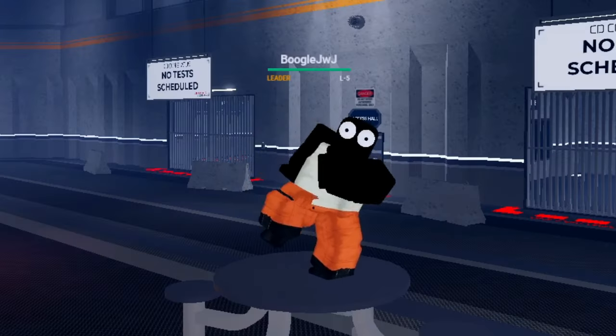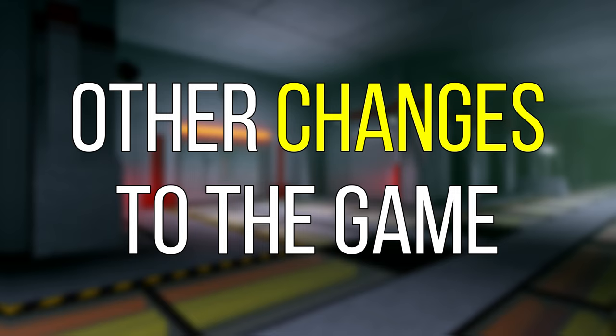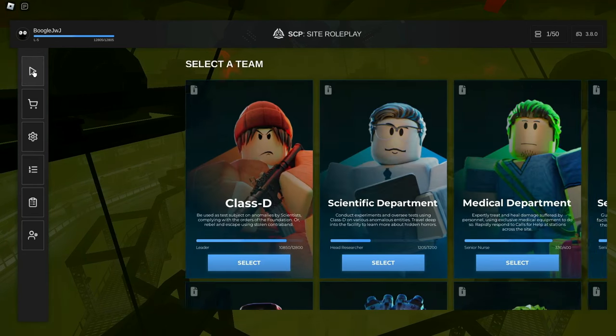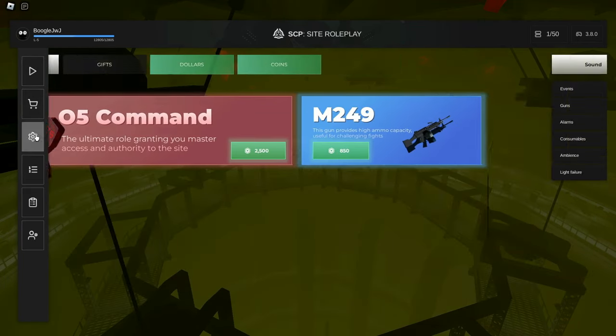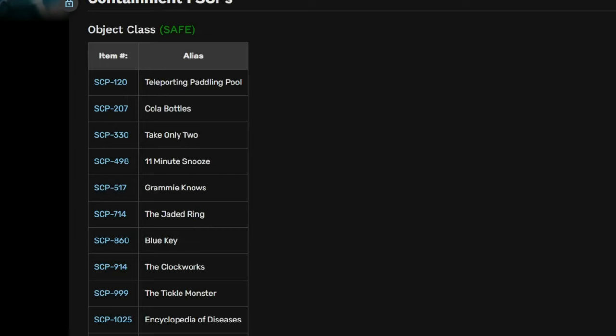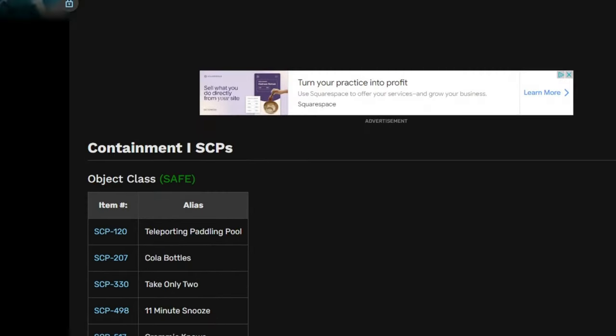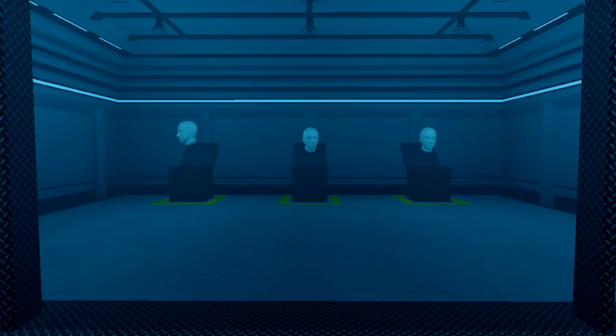Let's talk about the user interface. I'm pretty sure everyone noticed this right off the bat — all of the UI looks very clean and professional in the game. Some additional things the game added: there are some new SCPs, though I'm not really sure what they are. I think one of them might be some sort of floating head.